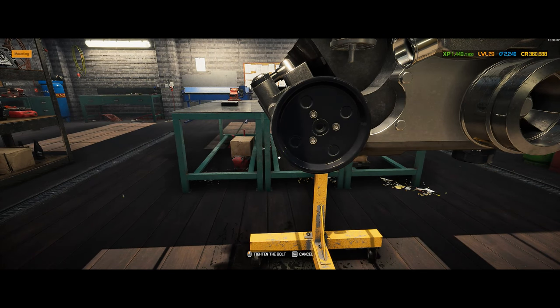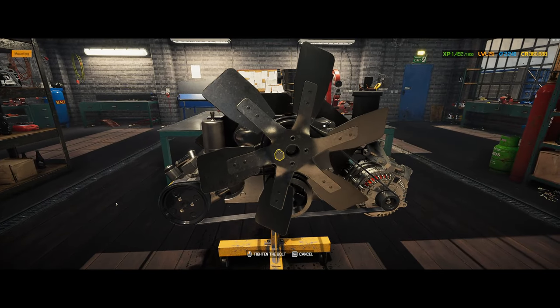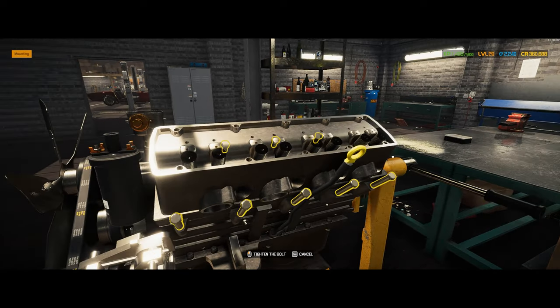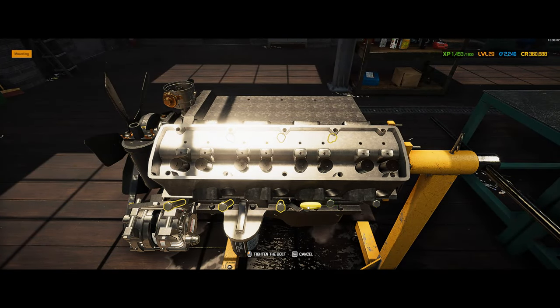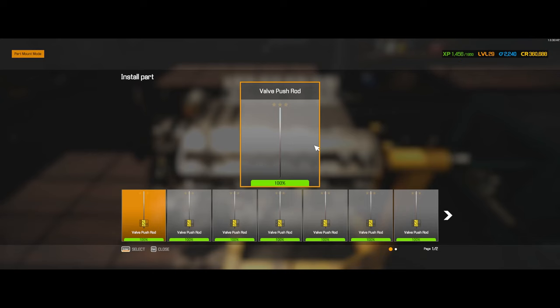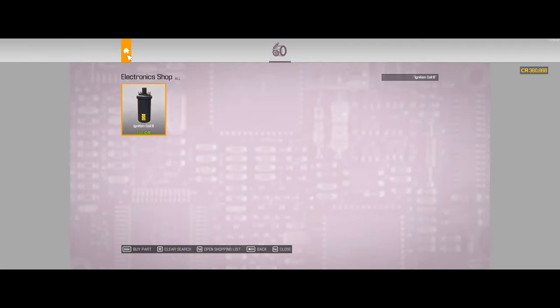Power steering pump. Put our serpentine belt on. The motor looks good already. Let's get up here. I bet we don't have these caps. I just know we don't. I need two of them - I don't have these either. We'll need two of those.